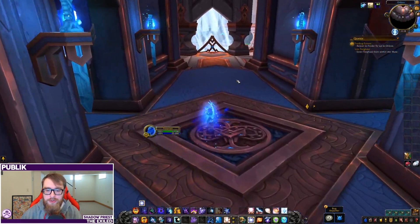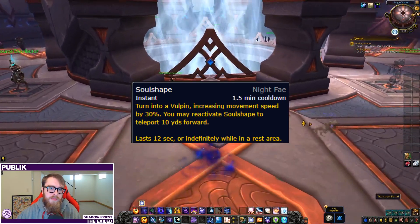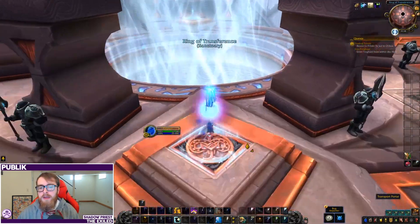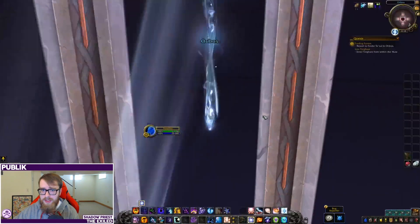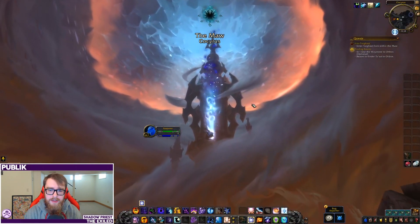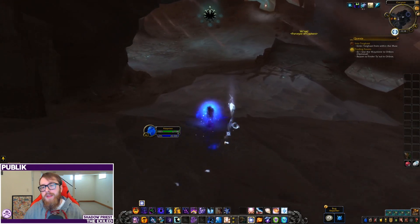The Night Fae signature ability is called Soul Shape — a movement ability similar to the Venthyr one. It's not quite a teleport, but you get a few mini-blinks and some movement speed increases. In terms of mobility, this is probably the best covenant to pick. It's up quite often, you can use it a lot, and being able to get these mini-blinks is pretty nice. You can also cast some things while in this form. Overall it's a pretty terrifying covenant, and I'd be very surprised if it goes live like this.